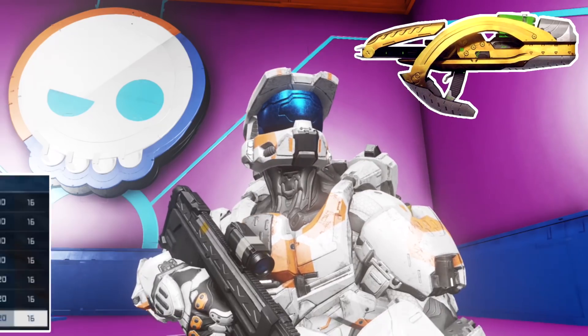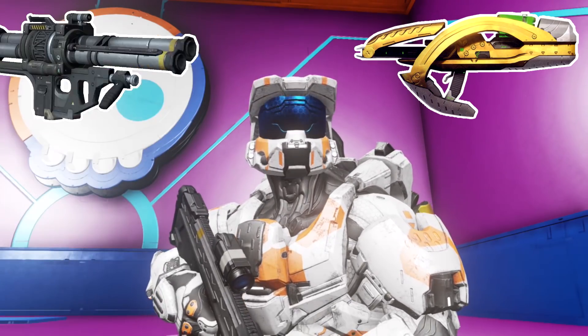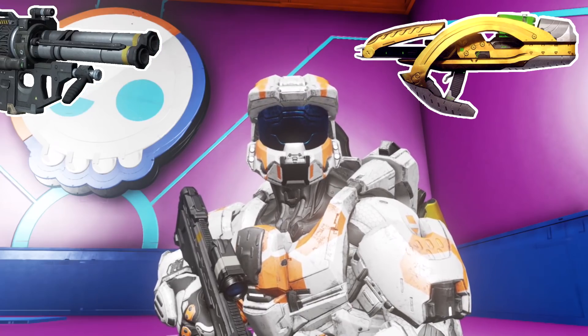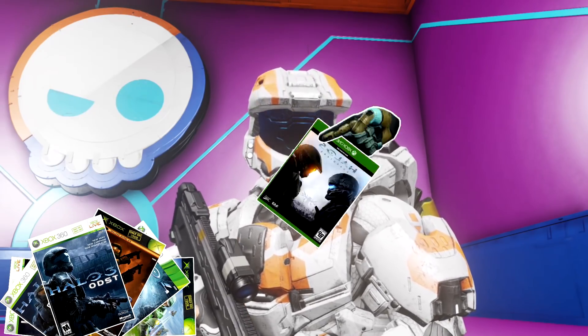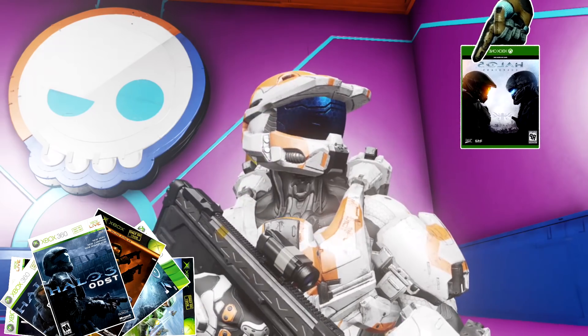But today we are looking into the Fuel Rod Cannon — or is it the Fuel Rod Gun? It's the Covenant's version of the rocket launcher. This thing is very strange, as when it's fired, for a short time, it can actually bounce off of surfaces. This strange phenomenon happens in every Halo game, except for Halo 5, so we're actually going to have to take a trip back in time to analyze this weapon.